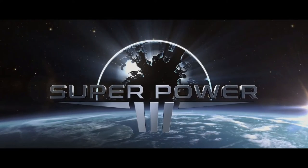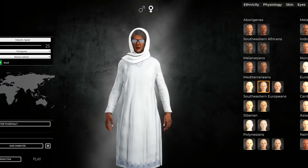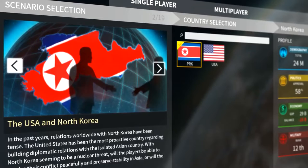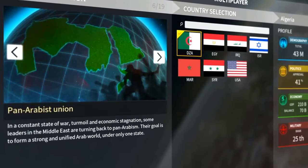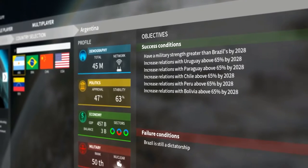In Superpower 3, you can take on the role of Head of State of one of the 195 countries of our world. Through diplomacy, trade, management, even through military force, you'll be tasked with a single mission: can you be better than the leaders we have now?